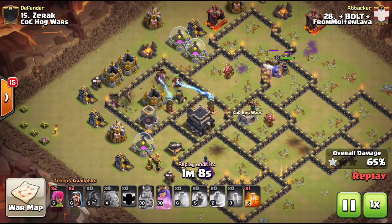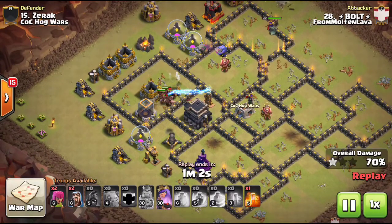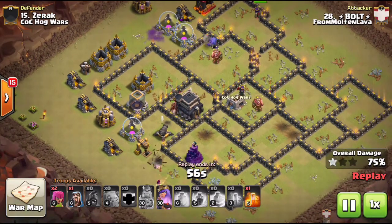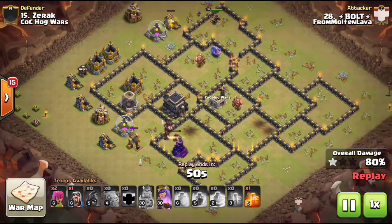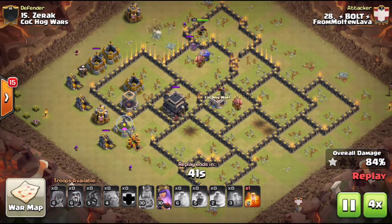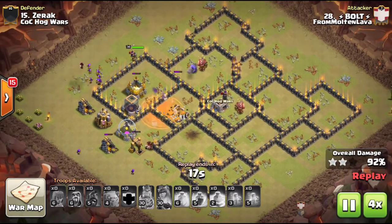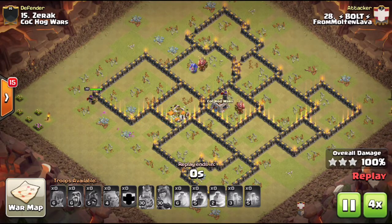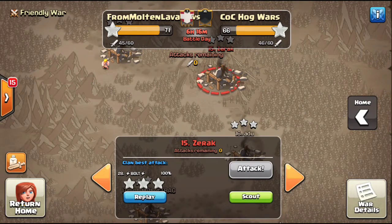His kill squad has made it to the other side, starting from one side of the base, working through the entrance, through the core, and to the back side. The hogs started on the same side as the kill squad so all those defenses are targeting the kill squad rather than the hogs. He used all the spells on the kill squad, dropped a few troops per defense, and used the queen ability for cleanup. Just an amazing funnel — trimming both sides, bringing everything in, funneling all troops inside the base.